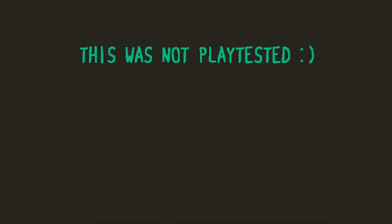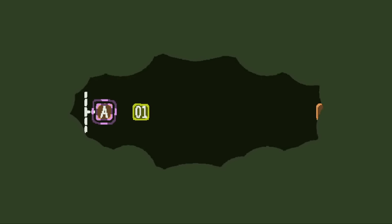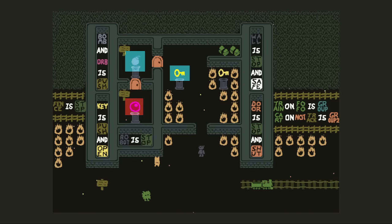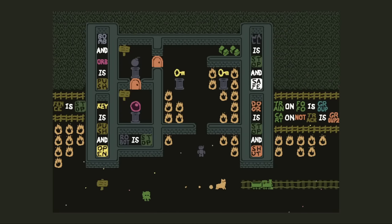Playtesting is very eminent. Anyway, this is in fact not the only thing we can do. We've got the key, we got the bomb, we even got the orb. Sort of. If there's another character I can do...